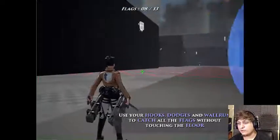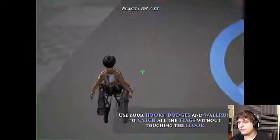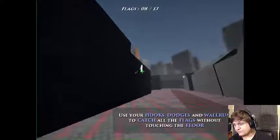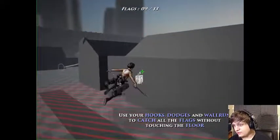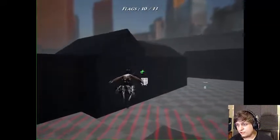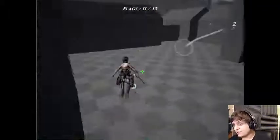Use your hooks to dodge and wall run to catch all the flags without touching the floor — this is why those red things are there. Wall run like a boss. Hook! Hook! Other hook! Hook! Hook! So dope.